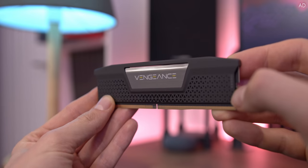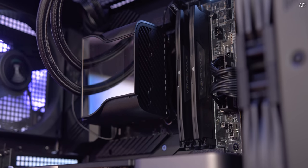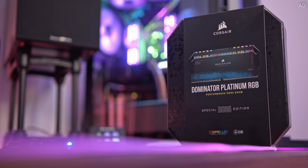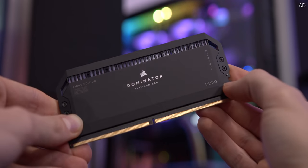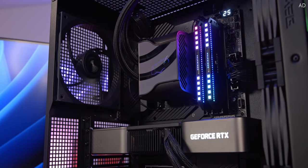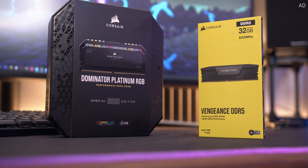Vengeance DDR5 has a slick new compact look and it's been designed to get the very best out of Intel's Alder Lake CPUs. Dominator Platinum DDR5 meanwhile takes it to an entirely new level, with its gorgeous heat spreader finish and vivid RGB lighting powered by Corsair iCUE. Level up your memory today with the link down below.